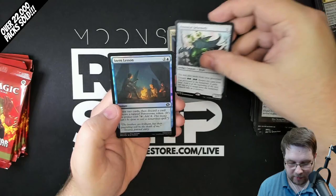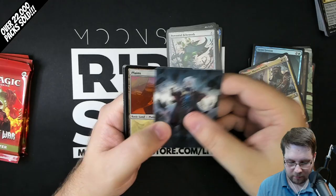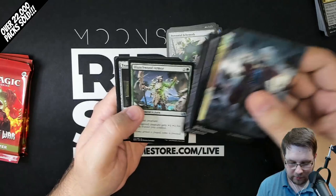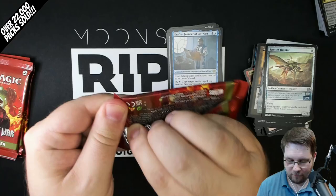Got Burnished Heart again - that's interesting. Perennial Behemoth. Also have Foil Stern Lesson and Rayav Master Smith, a list card from Commander Legends. Another list card here - one in four packs, this should be the last list card of the bundle, unless it's one of those flip replacement cards, which it does look like that's what it is. Just kidding - it's a troll card. Jalum Tome. Drafna, Founder of Latin Nam. Foil Spotter Thopter. And it is a troll card. So four packs left.